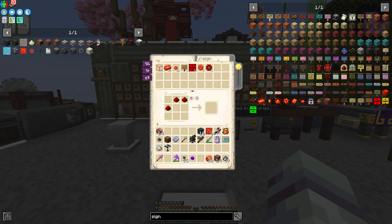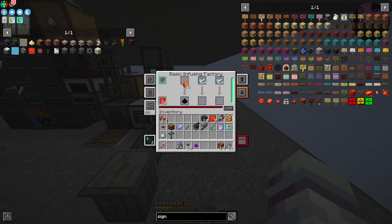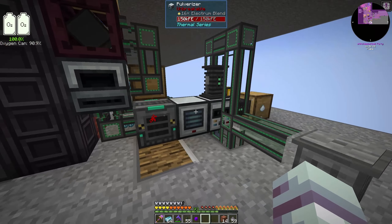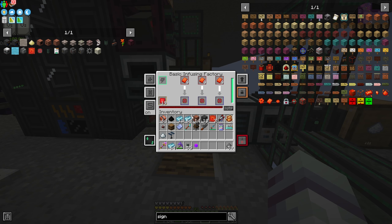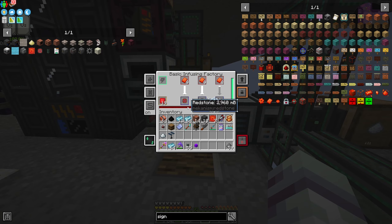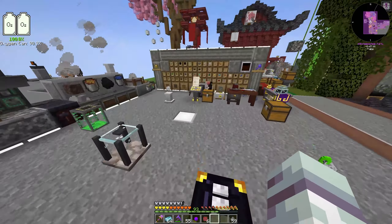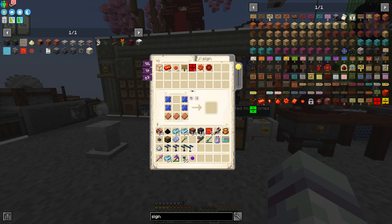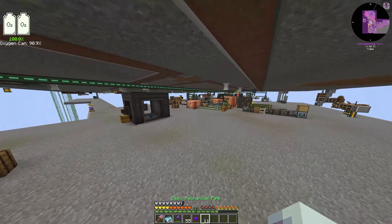Out of infused alloy — okay, we'll get some more of that real quick. I think it was signal plating — we do not have any. Let me get some more of that real quick and I'll be right back. Okay, we got some more of that. Let's craft — we need three more of these guys. Just need to do a little bit of infusing here, and we were already doing some of this earlier. This should make these into the infused alloy for us. Should only need six — so one more batch of this and then we'll be good.